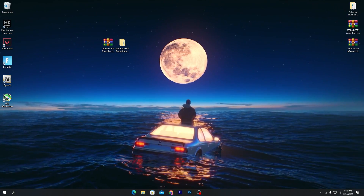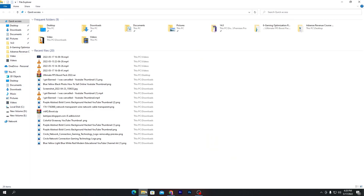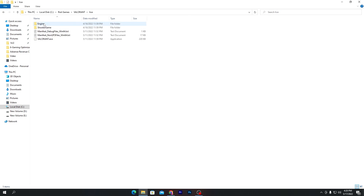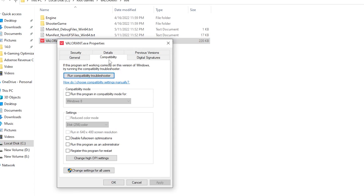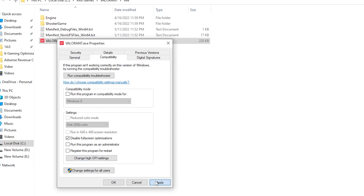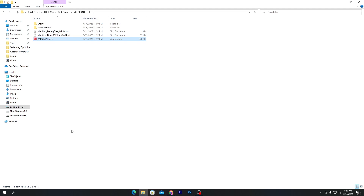Now for some additional settings: go to the directory where your game is installed — Fortnite, Valorant, CS:GO, Apex Legends, or whatever you play. Right-click the game's .exe file, go to Properties, then the Compatibility tab. Check 'Disable Full Screen Optimizations,' click 'Change High DPI Settings,' check-mark the option there, click OK, Apply, and OK.